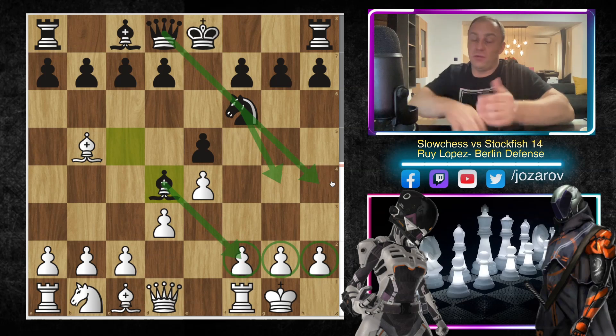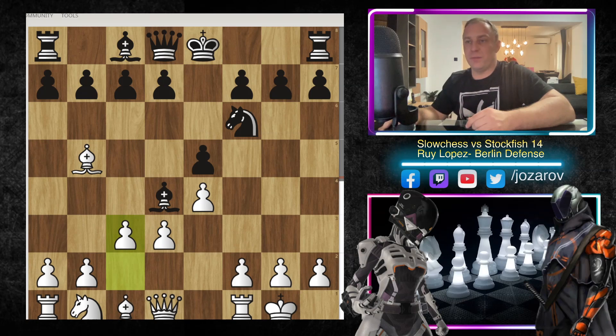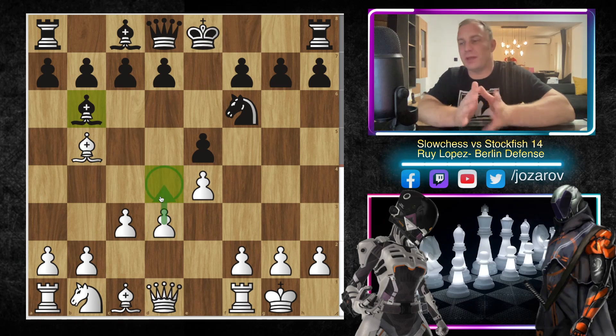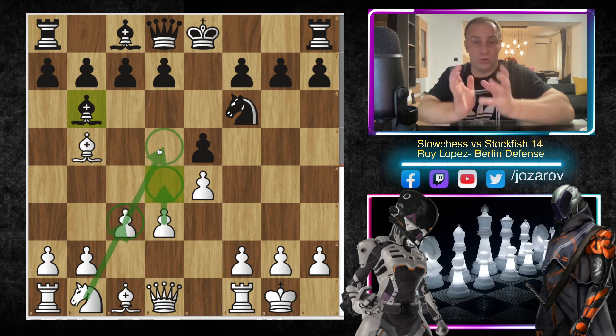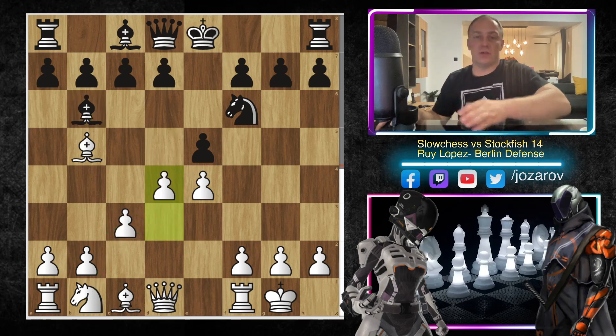This bishop on d4 is very dangerous, already aiming at the f2 square. After a potential knight to g4 and queen to h4, black could create great pressure around f2. Now in the continuation, Slow Chess plays c3 to kick the bishop away, so bishop to b6. What I don't like about the c3 line is that white has taken away the natural square for the knight — the knight would love to come to c3 to control d5.